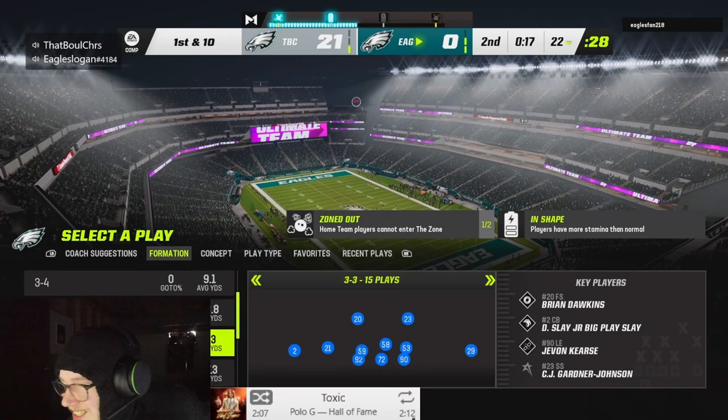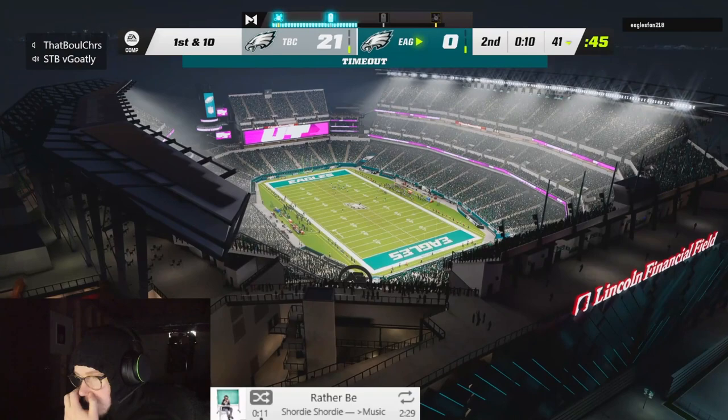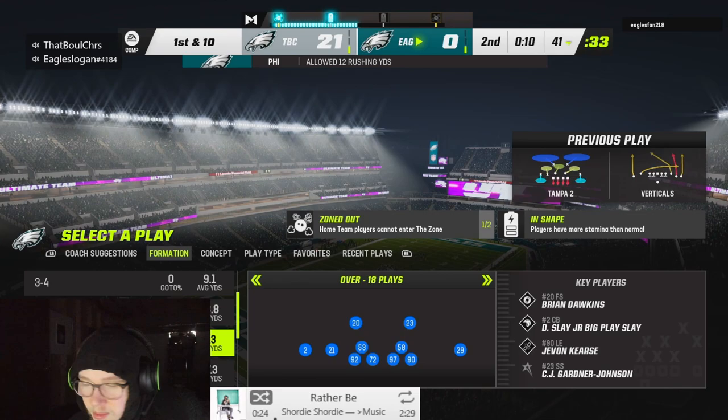Trying to focus on playing champs. Side conversation about Boston Scott potentially getting an AKA card - they'd make him a receiving back with the runner ability and catch pass zero AP with evasive.